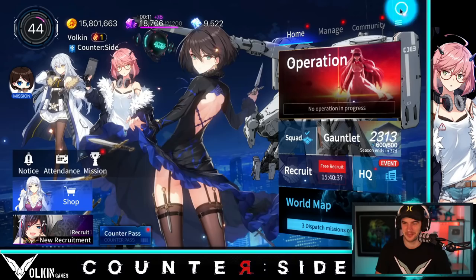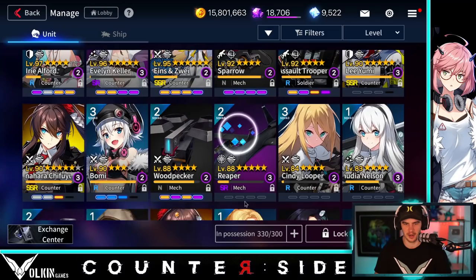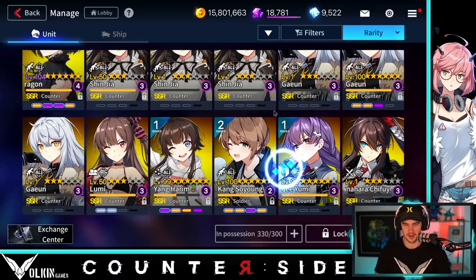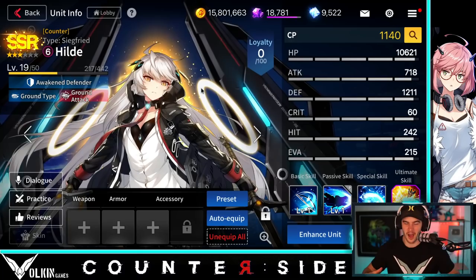Lo and behold, the very first non-free-daily summon I did on the Hilde banner — I actually popped her. I pulled Hilde and, dude, it's ridiculous. I couldn't believe it. I'm not too stressed about it, I'm not actually going to build her right now, but we actually got her from a single pull which is just wild.